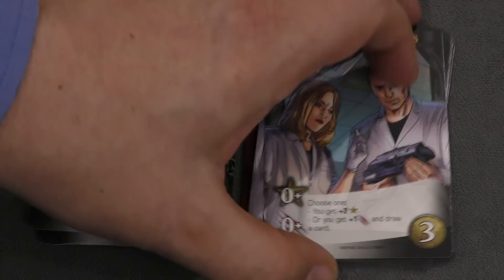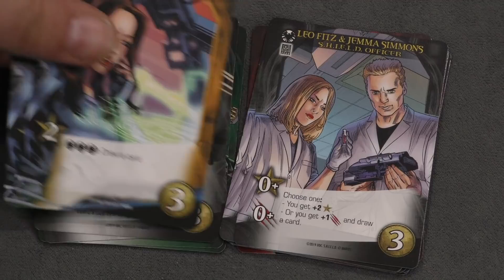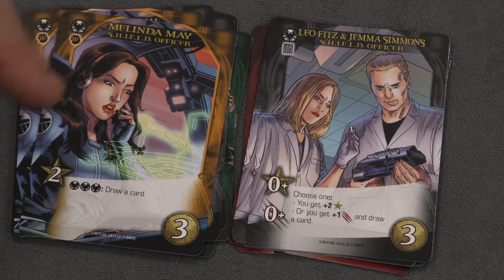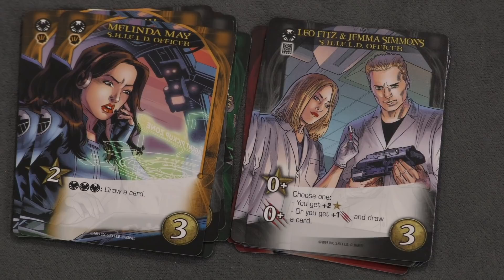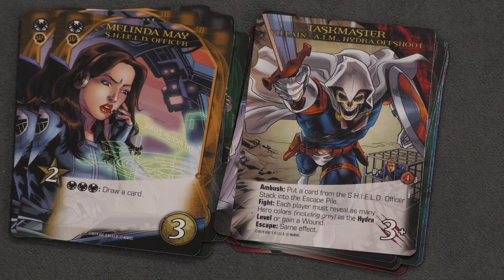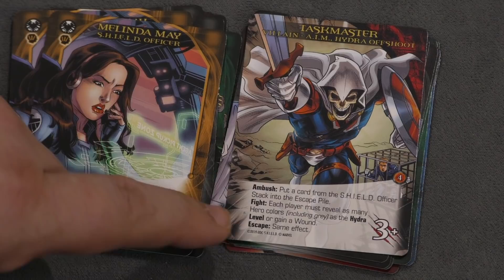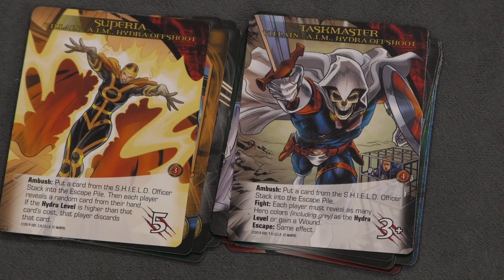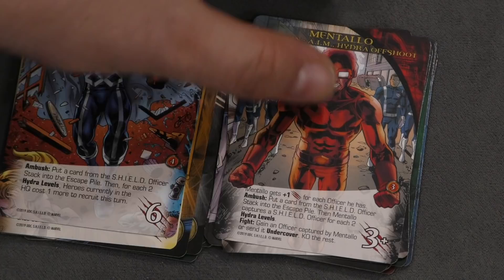There is a Shield level in the game now. When you put cards undercover in your victory point pile — or even if Hydra agents show up there — that counts as your Shield level. You also have a Hydra level, which is the opposite: it's based on Shield agents or Hydra in a Hydra pile. For example, each player must reveal as many hero colors as the Hydra level or gain a wound. When these villains escape, they increase the Hydra level.